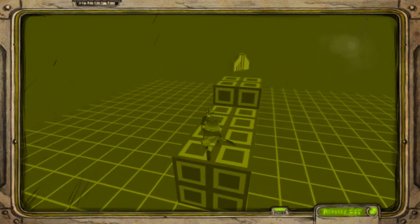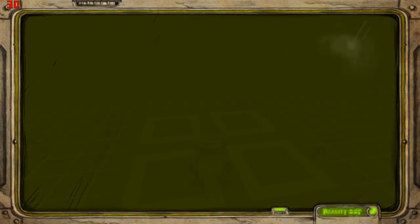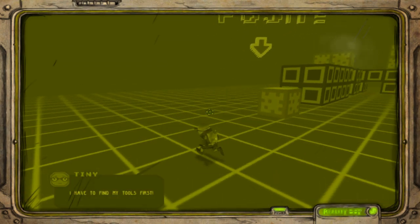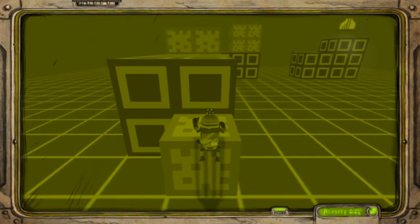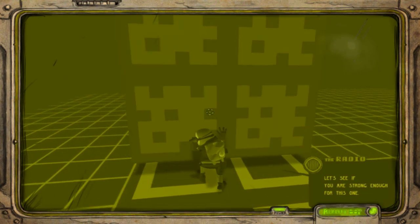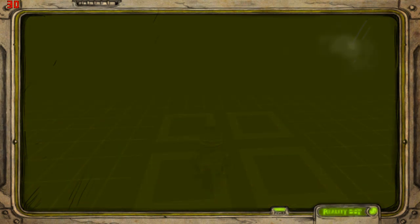Jump in, jump in. And boom, we got the pants - the virtual pants, even. Part two of the tutorial: we can push cubes. I must mention that Tiny is incredibly strong. Look how big that is, and look how small Tiny is. And boom, we got the virtual pants again. We're on a roll.